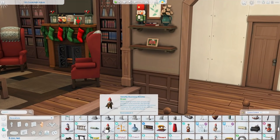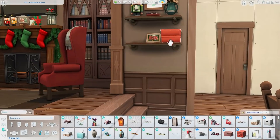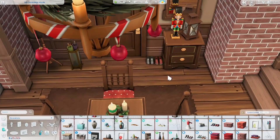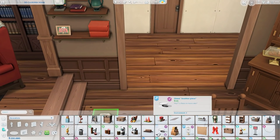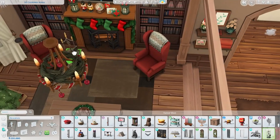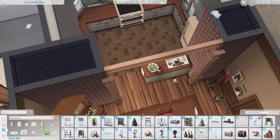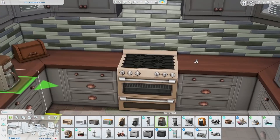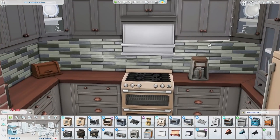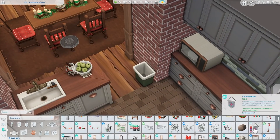This apartment isn't supposed to be as Christmassy as the family home I just shared — that one was like Christmas threw up on the build. This one is supposed to be a bit more subtle but still very Christmassy. I think I achieved that. In the kitchen I added some functional items like a microwave and teapot, but mostly it's decorations and clutter.